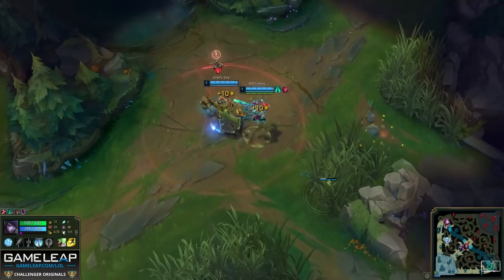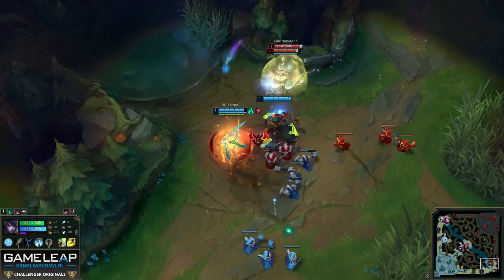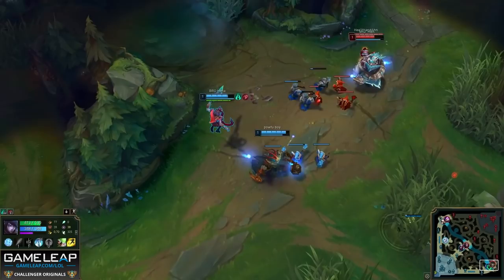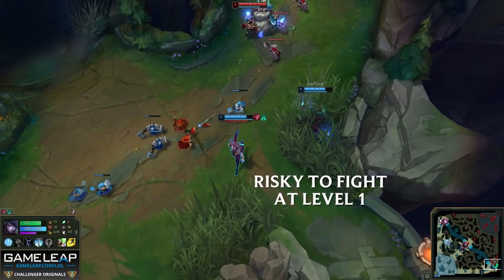Now Henna is also going to be the first to his mythic item in this game because he gets so fed. The first thing he does when he gets to lane as Aphelios is auto-attack this melee minion a few times. Because he's in lane first and the enemy bot lane is missing in action, this gives him a much better chance of hitting level 2 first. Now after this little trade happens, why do you think Henna moves away from his minions? He did the same thing in the first game — this is to avoid the splash damage from Ziggs' bomb. And as soon as this spell is on cooldown, he immediately pushes up looking to trade. He has the minion advantage and Ziggs doesn't have his Q.